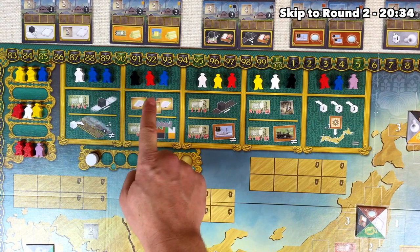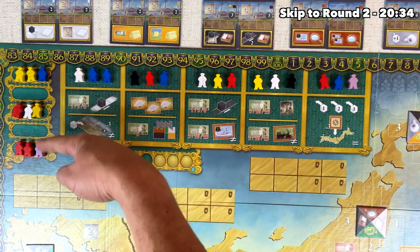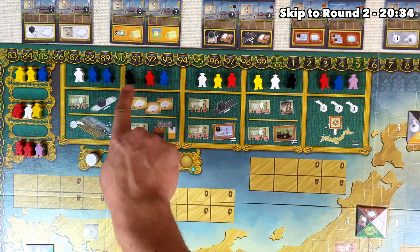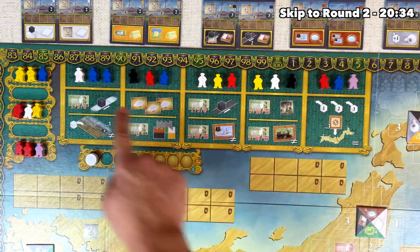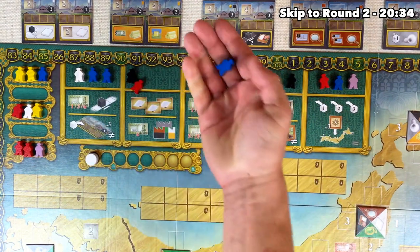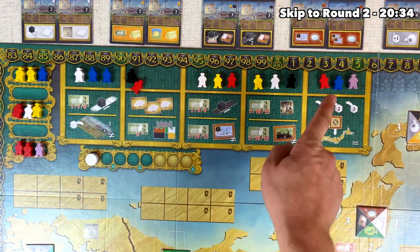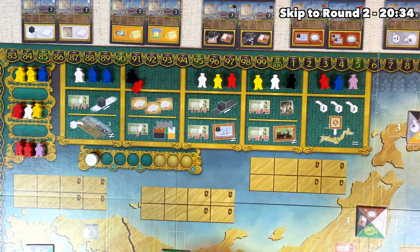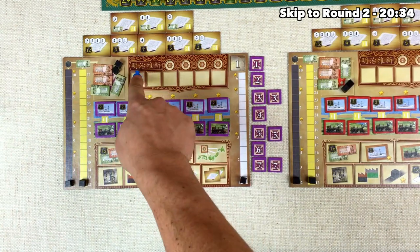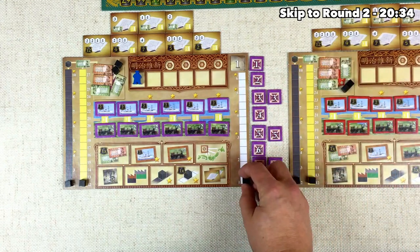Looking at the board right now, there are only two black meeples and no black meeples at all in the future row, so we definitely don't want to take the black. The red is in three spots, and the blue is also in three spots, but there are four of the blues out here. So I think we're going to go ahead and take this blue meeple here, and then activate the slot, opening up the possibility of grabbing more blue meeples later without costing us more money. So we take that blue meeple and put it right down into our worker track on the leftmost spot — you always work from the left and work your way to the right.